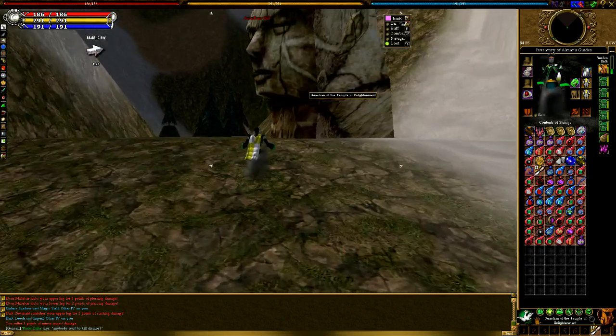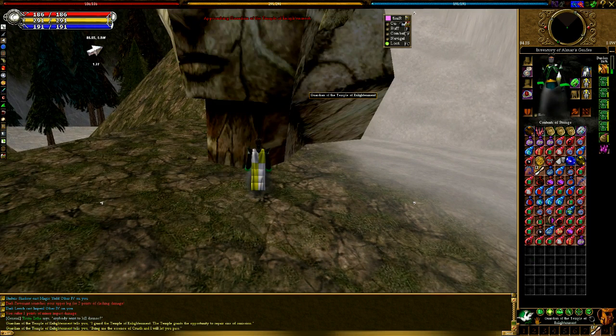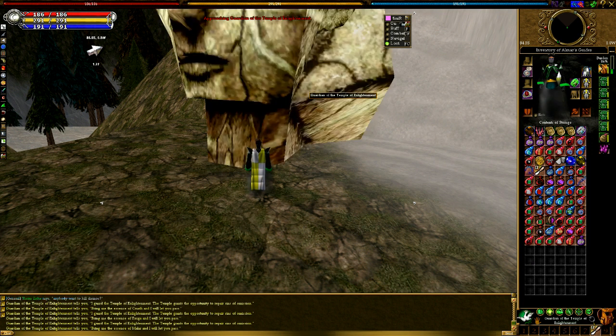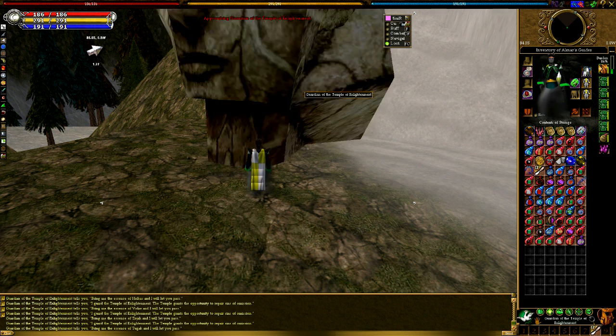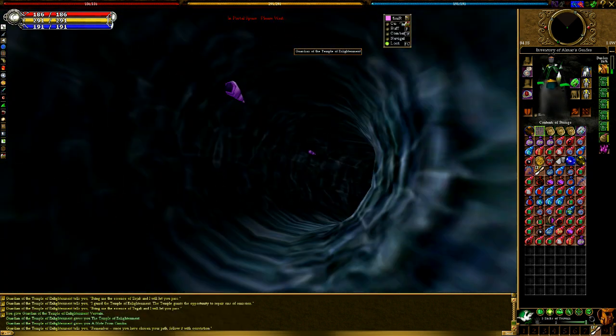Here's the Temple of Enlightenment head. What you want to do is double click him and he says 'Bring me the essence of Kruath and I will let you pass.' Whatever essence you chose, keep double clicking him until he says which one it is. Tugak — that's mine with Vervain. Handed to him and boom, I enter portal space and I'm inside the Temple.